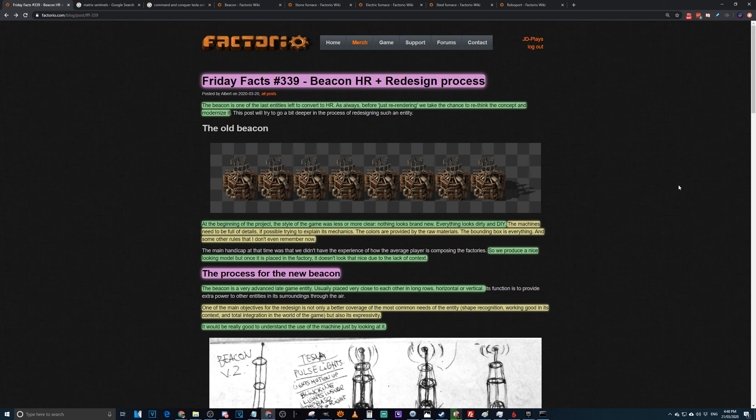They decided to play with the beacons, which is probably a good idea. Beacons were made right back at the start of the game — wiki says version 6. At the beginning of the project the style of the game was less or more clear: nothing looks brand new, everything looks dirty and DIY. The machines are full of details trying to explain their mechanics, and the colors are provided by raw materials — red circuits, green circuits, copper, and steel.